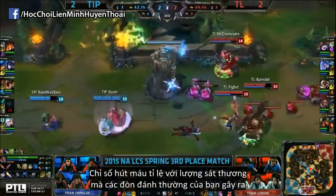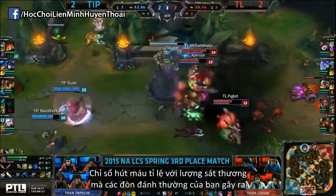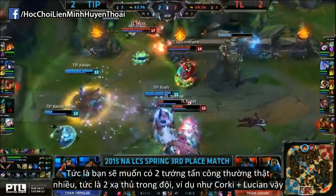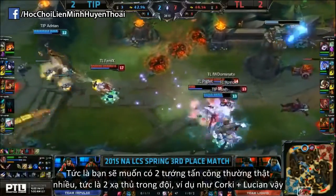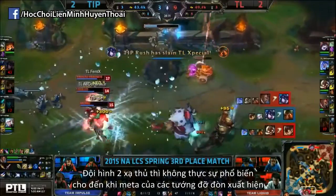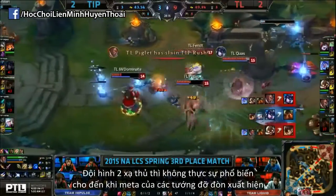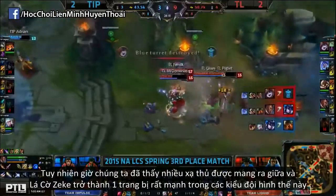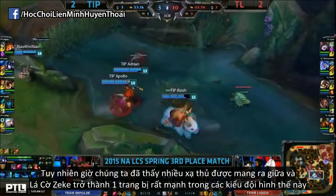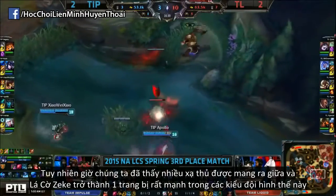Lifesteal scales exponentially with how much damage your auto attacks do, so you want to have two champions who do lots of damage with their autos — essentially two AD carries, like Corki and Lucian for example. This double AD carry comp wasn't really popular until the tank meta came to fruition, but now that we are seeing that, loads of AD carries are being played mid, and Zeke's is becoming a strong option in these types of team compositions.